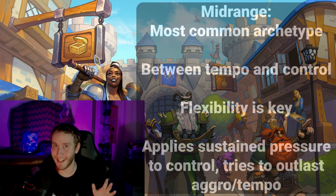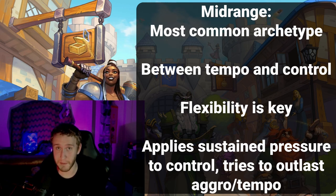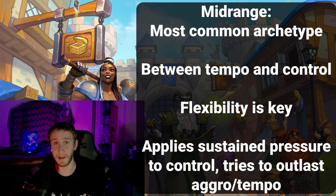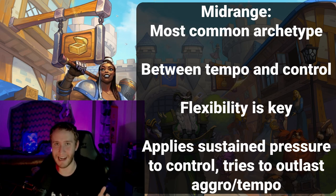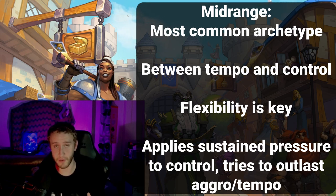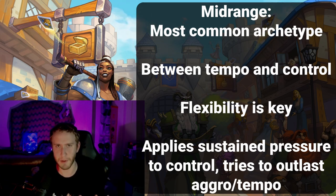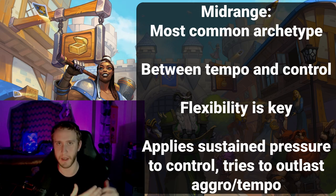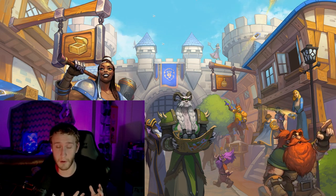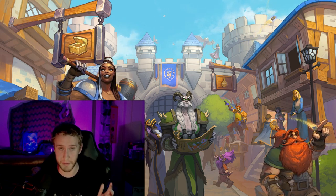The last archetype is midrange — essentially everything in the middle of control and aggro or tempo. These decks want to be as flexible as possible. Against an aggressive tempo deck they're the control deck; against a control deck they're the aggro deck. Against aggro they'll hold on and win by value. Against control they'll have a constant stream of threats that the control deck just isn't able to deal with efficiently and eventually overrun it.